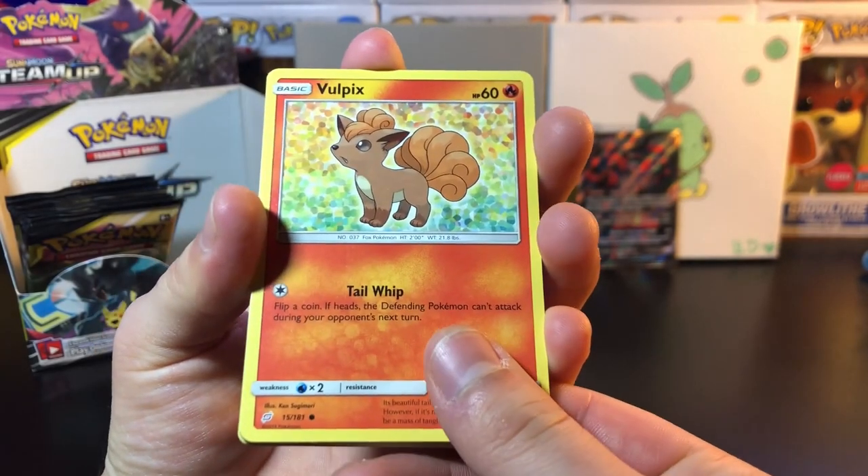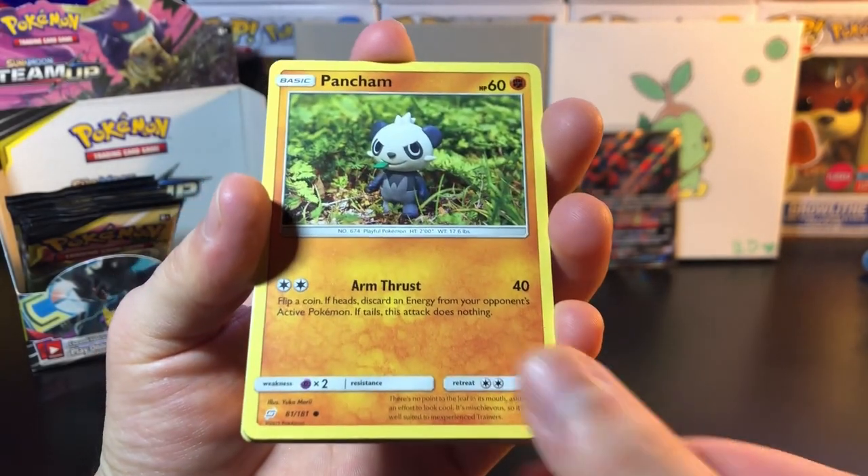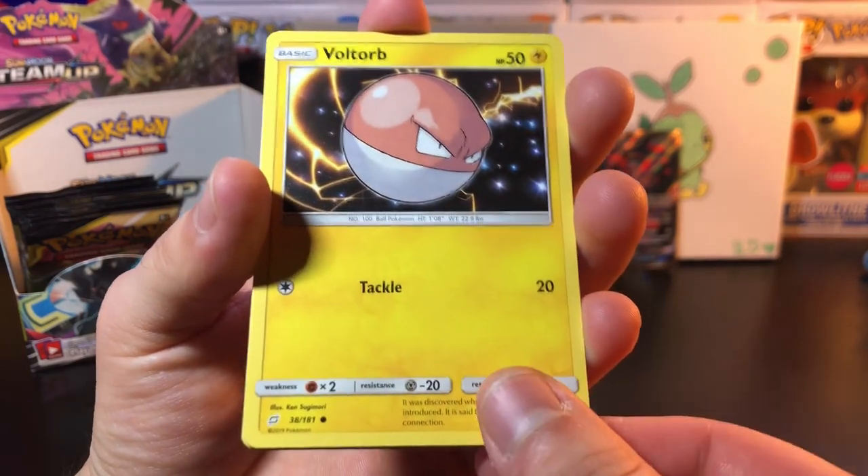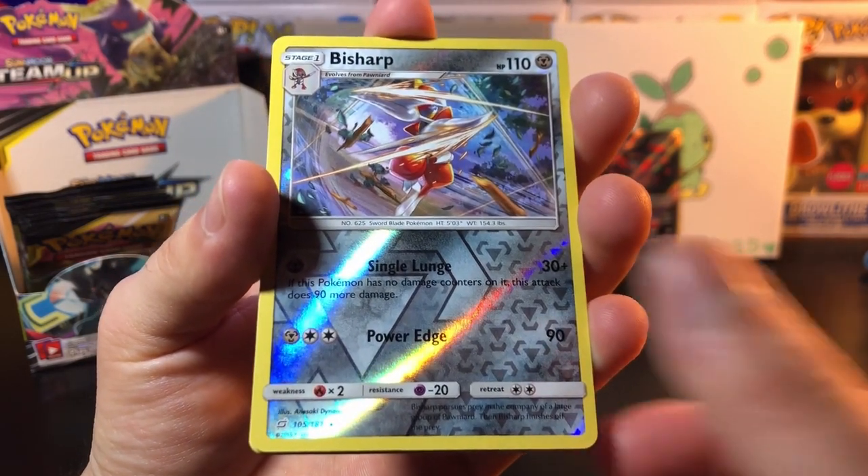In this one we got Voltorb picks, we got Pancham, we got Squirtle, Clefairy, Voltorb, Bisharp reverse rare.